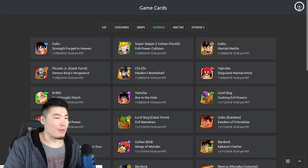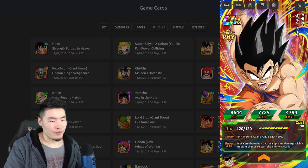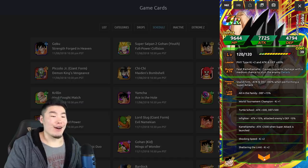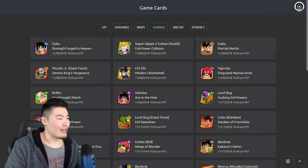And I believe this is the Dokkan Awakening for the Feet Goku — Feet Kamehameha Goku also has a Dokkan Awakening. He's going to be Attack and Defense plus 80% when performing a super attack, and his super causes supreme damage with a medium chance to stun the enemy. He's going to be decent. He's got Shattering the Limit — or Shafting the Limit as people like to call it — so no Fierce Battle, but I wasn't expecting Fierce Battle either way.